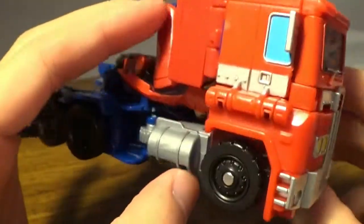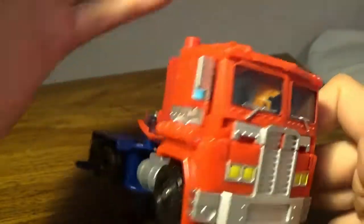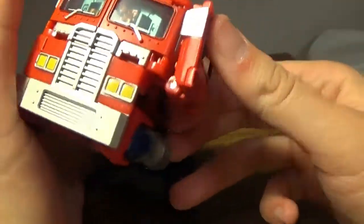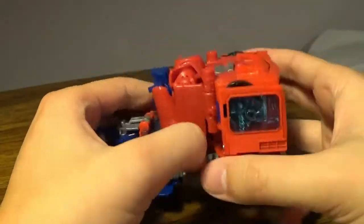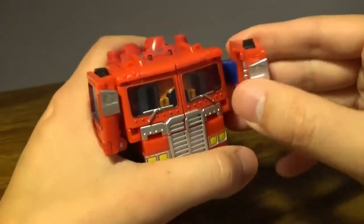Transformation from Orion Pax is quite simple. First thing you need to do is come around the front panel. You've got the G1 truck head. Up to here it looks good. Fold these up and as you can see, you have Optimus Prime's chest right there. Kind of open this up a little bit — kind of like a hinge — around like so. You see the peg goes into that slot.